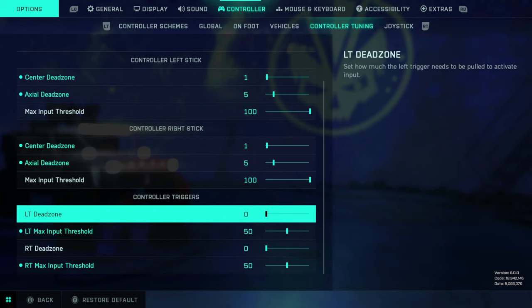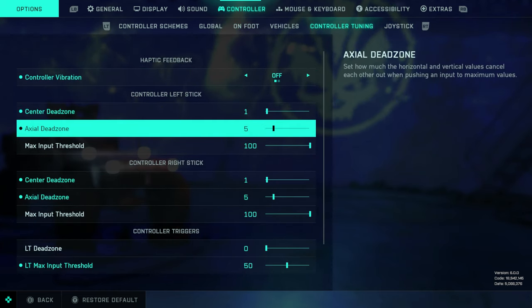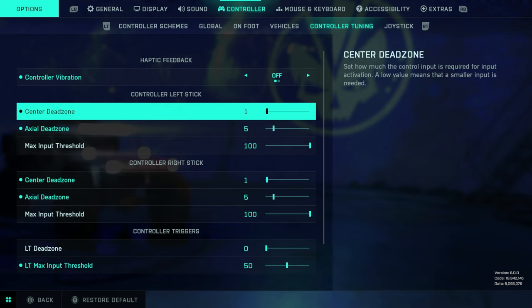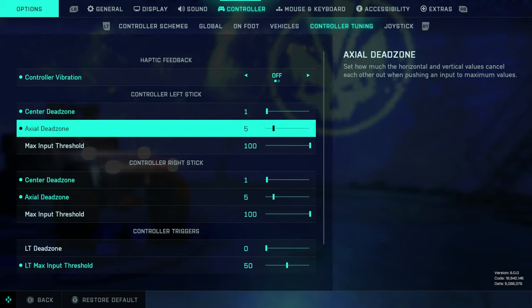Controller tuning is pretty much the same as I've always had it. Max input thresholds — I had tinkered with these in previous videos — are going right back to 100. The input curves made a huge difference and being able to use the BF5 curve is a game changer, so this is back to 100. Center dead zone I always suggest setting as low as you can without getting stick drift. Axial dead zone I've raised slightly up to five — the higher this number, the more the game will try to correct your left-to-right movement at full speed. If you're at all confident in your aiming, keep this low; you moved it from about 3.5 to 5 today.